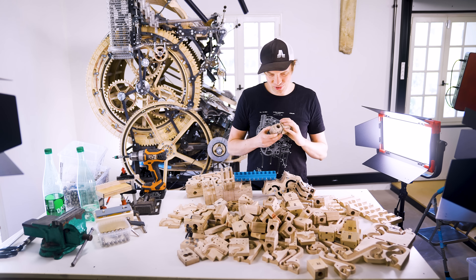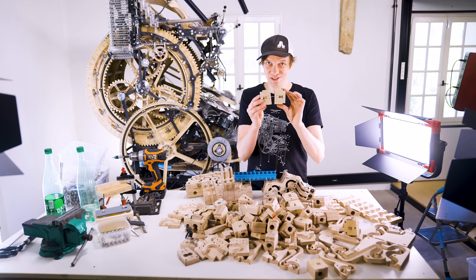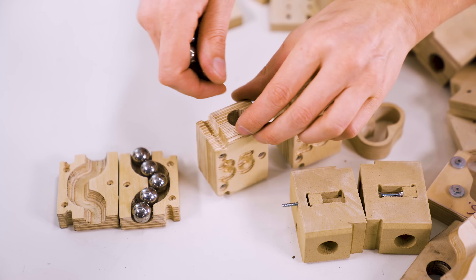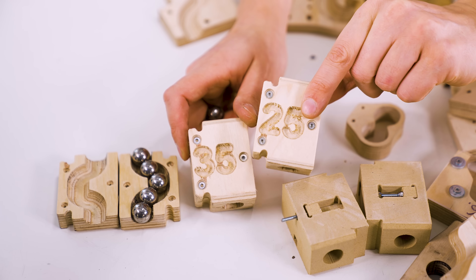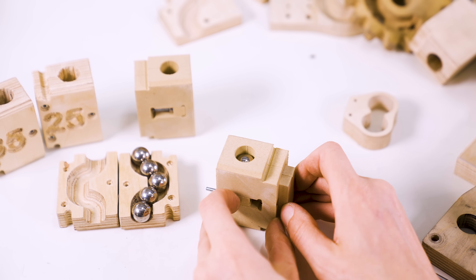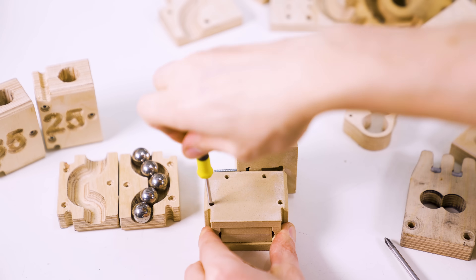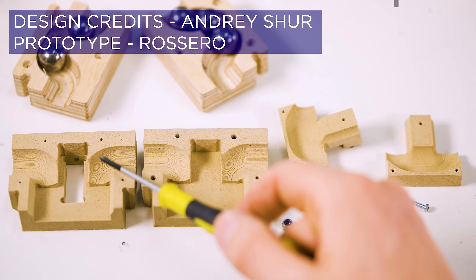Before we say totally goodbye to the height modules, I want to show you Andrey Scher's design for a variable height module that Rossero has 3D printed in wood — because this is kind of awesome. Can you spot the 3D print? They're camouflaging really well. So these were my original height modules; they had different curves inside so the top marble would stick up at different heights. I did a lot of different ones and changed them around, but what Andrey came up with was an adjustable design — you could slide this part in and out and see what happens with the top marble. There is a screw here so you can adjust it from the outside. Shout out to Andrey Scher for this genius design and to Rossero for this wood 3D print.